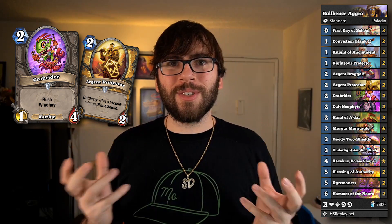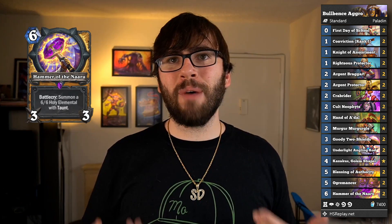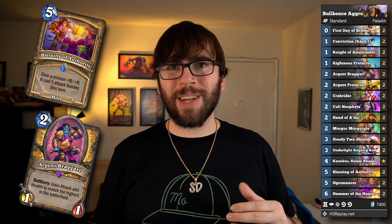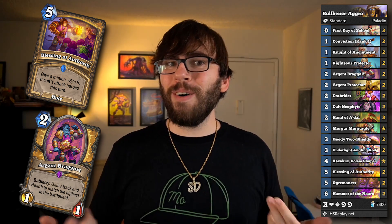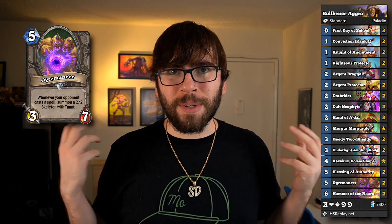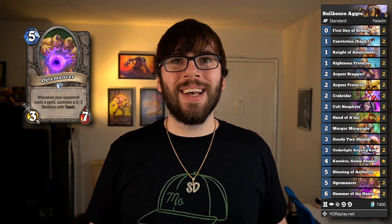Even if you get pushed off the board, you don't even care because you've got Hammer of the Naaru — you can develop a threat your opponent frankly has to deal with, while you continue to smack them in the face every turn with that weapon. What I particularly like about this list is the Argent Braggart plus Blessing of Authority wombo combo, because it basically forces your opponent to clear all your minions from turn five onwards. These sorts of decks are usually weak to AoE and removal, but this deck runs Ogremancer, which protects your board and makes your already annoying minions that much tougher to remove.